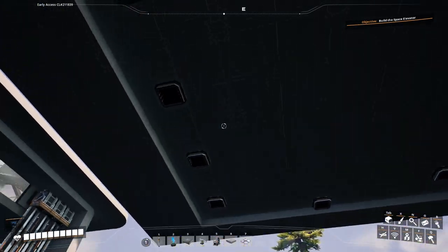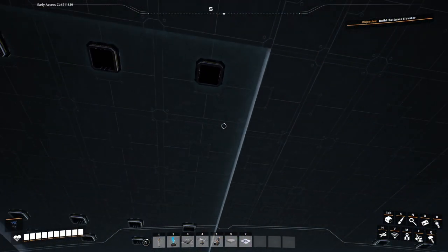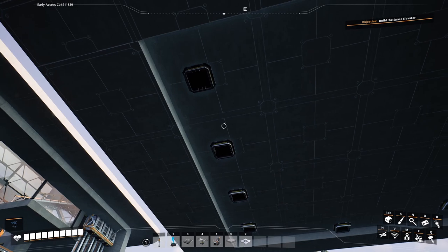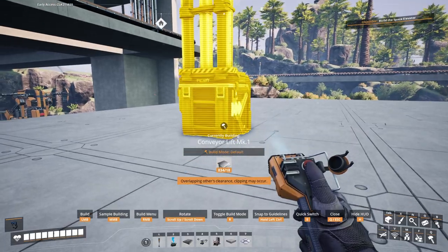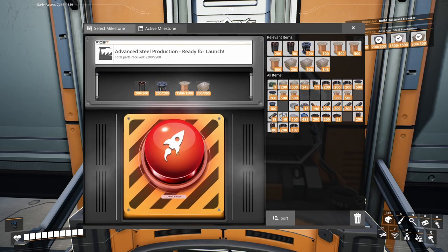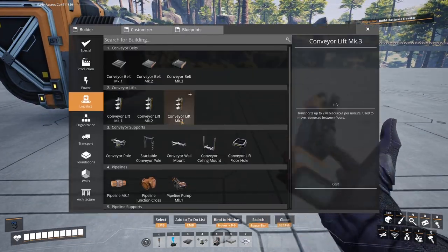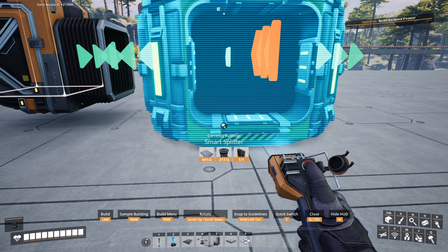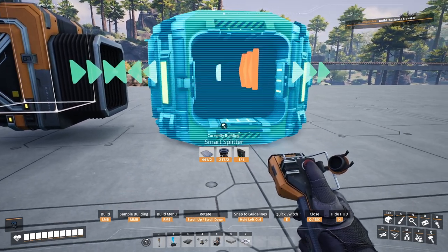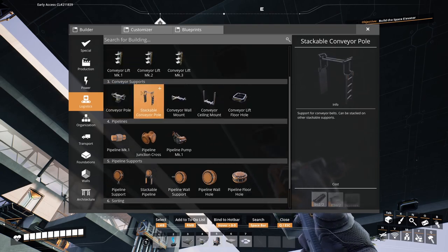This side is going to be screws. I think I did my math right. Originally I was going to use copper on the side, but I didn't want to have to deal with overclocking. I decided to actually unlock our advanced steel so we can have Mark 2 miners. Then we can go ahead and feed all of our smelters — that should give us 240 on each side, so like 360 on each side. We'll put a smart splitter here.